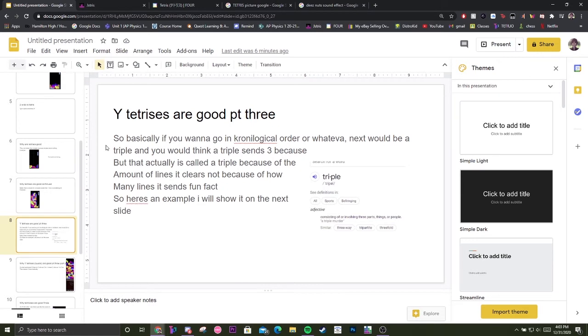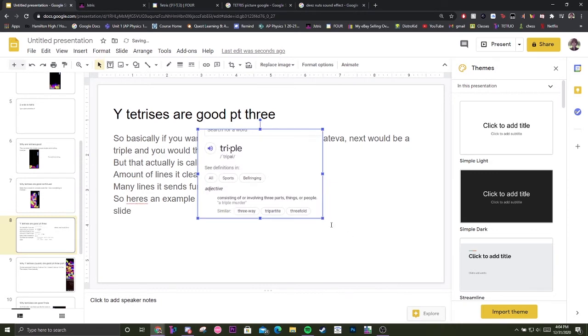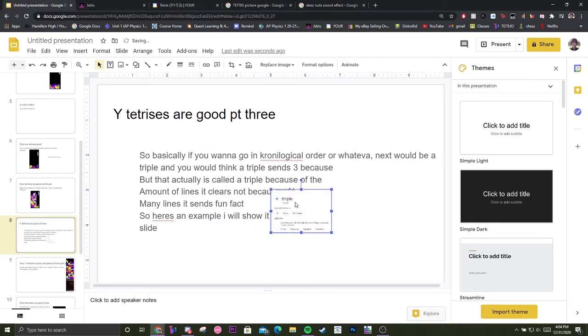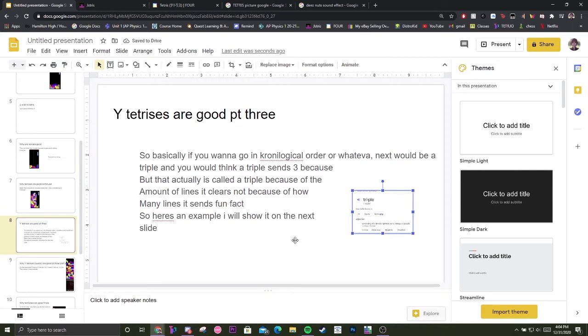Why Tetrises are good, part three. Next in logical order would be a triple, and you'd think a triple sends three lines — triple meaning consisting of or involving three parts. But three lines cleared doesn't mean it sends three. That's a logical fallacy. An example will be shown on the next slide.